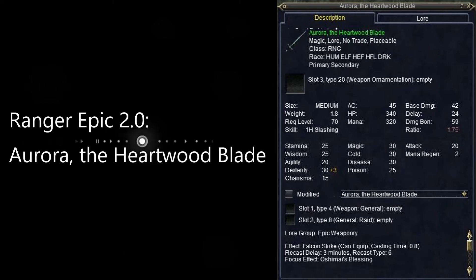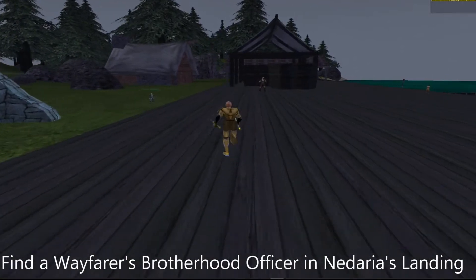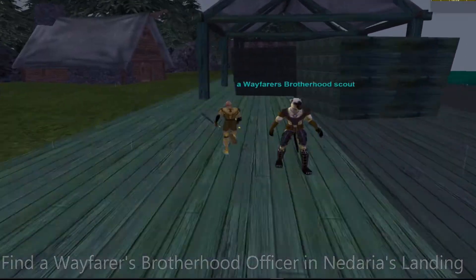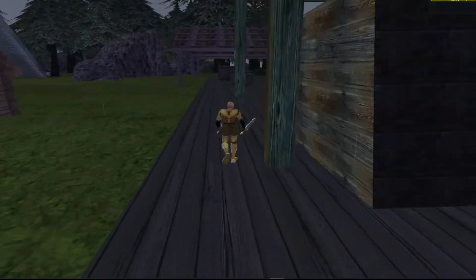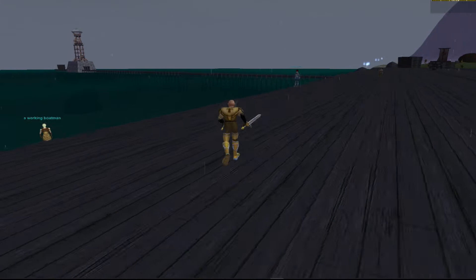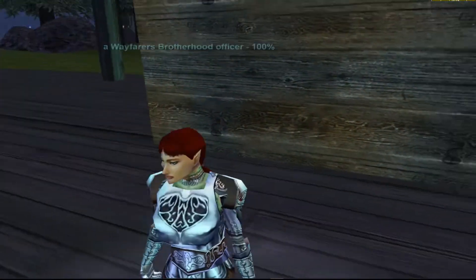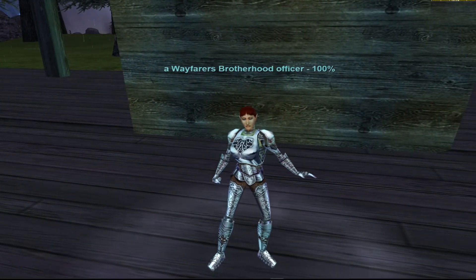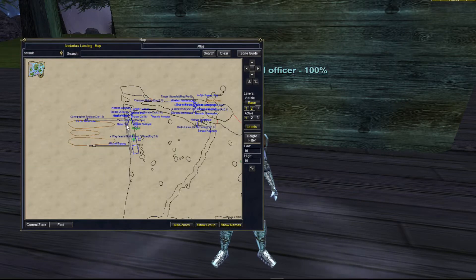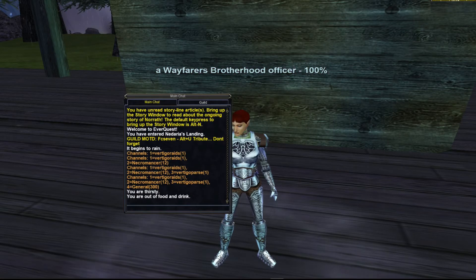It all starts in Naderia's Landing. The first step is to find the Wayfarer's Brother officer. Right when you zone in — this is zoning in from one of the LDL1 teleporters — you just hail this officer. Here is her location on the map. She wants you to find out some information about some missing adventurers.